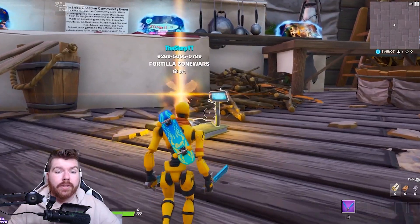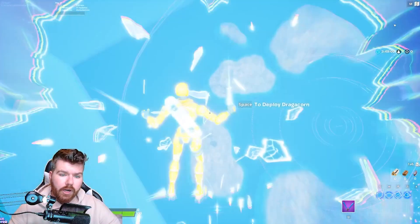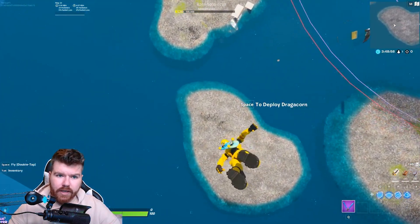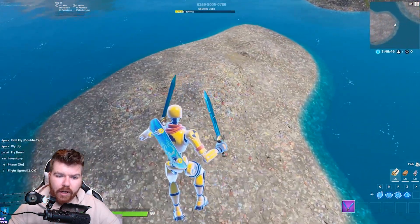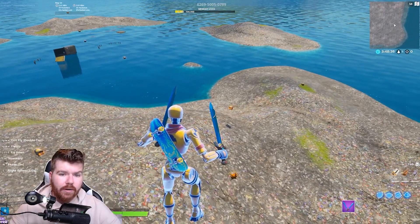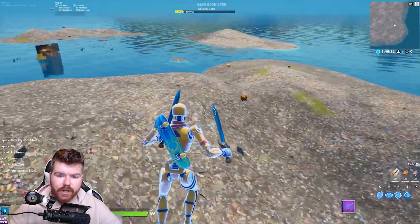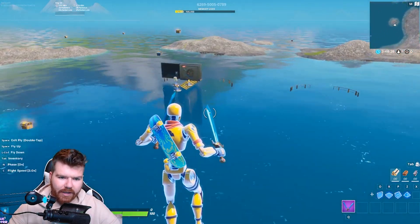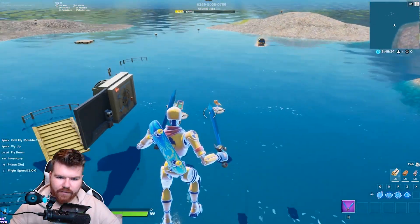Fortilla Island was actually released before and was considered arena island, but they said they were going to take it out and they did. Anything you built on the arena island took on the characteristics of the debris island, so I had a Fortilla Zone Wars that was actually doing really good, but now that I've loaded back into it, it looks like it only has some of the stuff I've added.